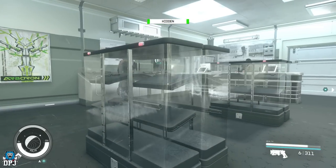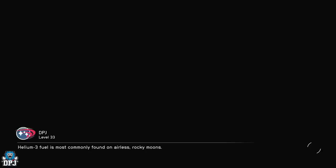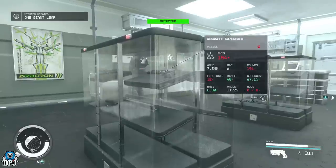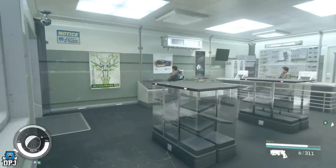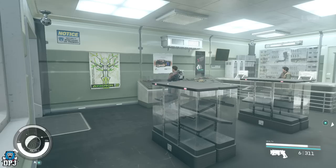Now we're going to try the same thing with the Razorback. Just grab it — whether you're hidden or not doesn't matter. Load up that last save and it should rotate the loot to be an advanced version. It may take a couple of tries. Once we load back in — Advanced! Unbelievable. I'm hidden, so I'm just going to take it. I have it now, so I'm going to create another save and overwrite that last one.